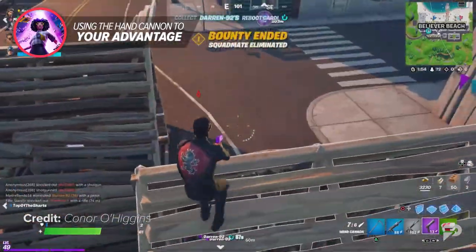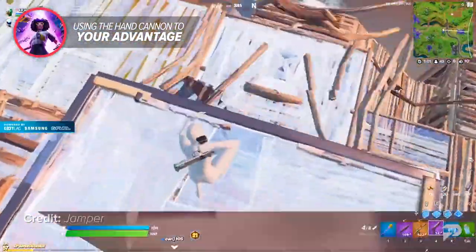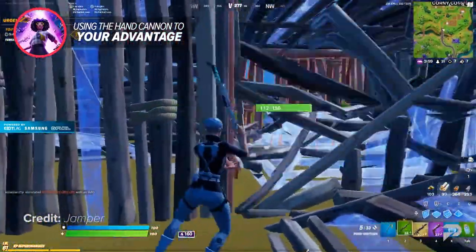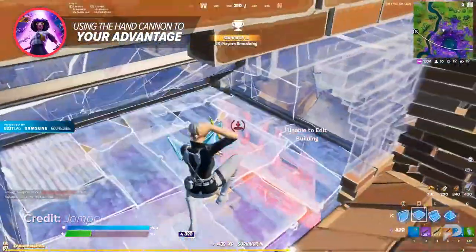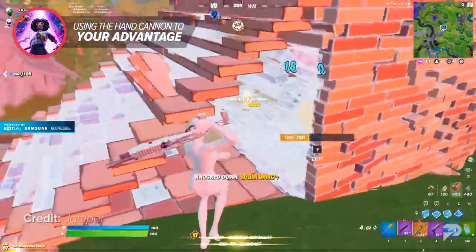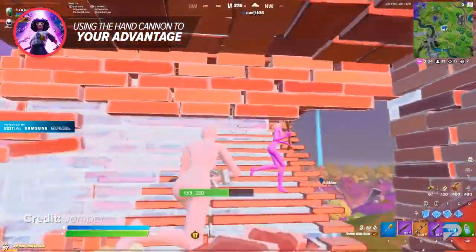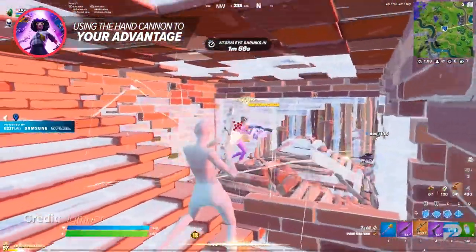That's not even the best part about this weapon. The epic variant of the hand cannon does 100 damage to structures, which may not sound very important, but this actually makes the hand cannon a viable option for taking enemy walls — way better than using your pickaxe. The hand cannon shoots instantly and can break wood and brick builds in one shot if hit directly after the build is placed, or if the build is already lower than 100 HP. Using this trick will give you a high chance of claiming enemy builds, especially if your opponent isn't expecting it.